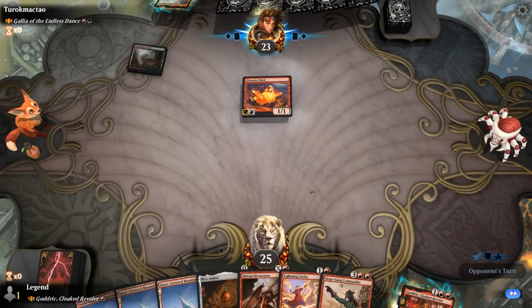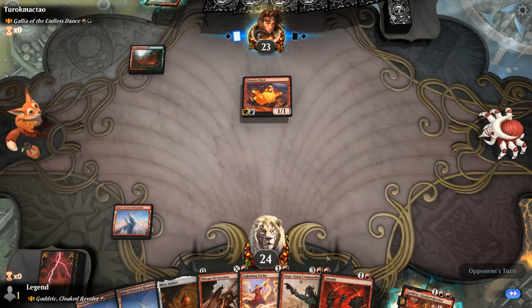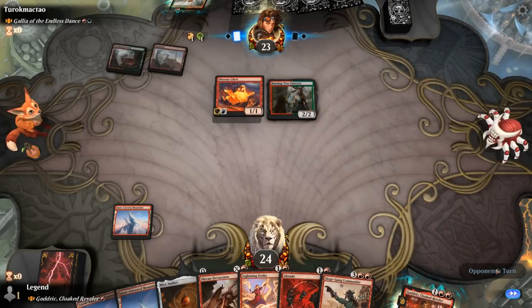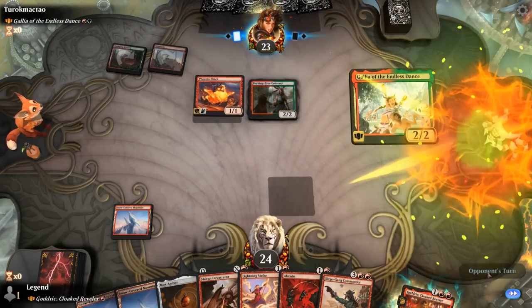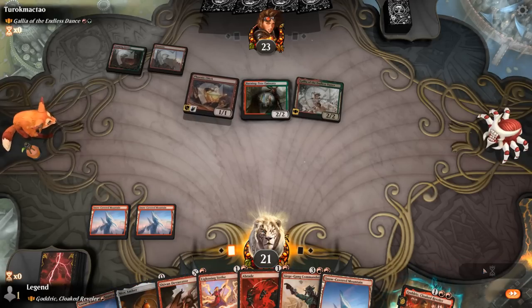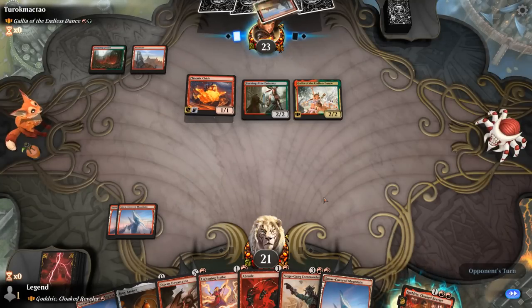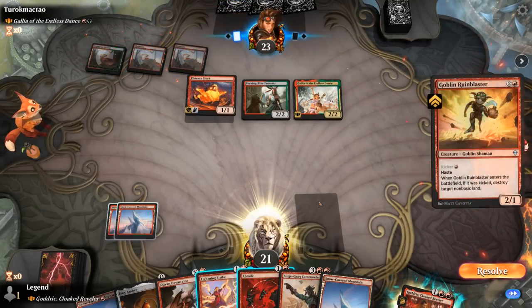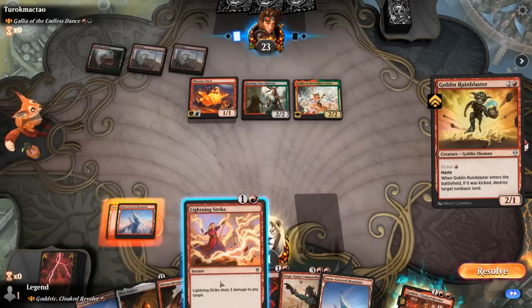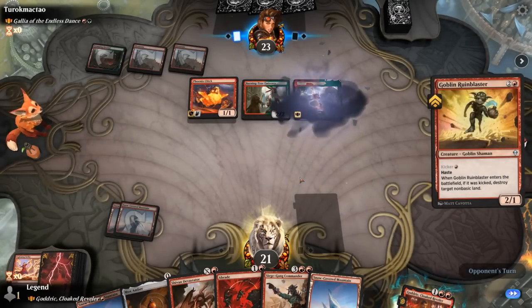Turn one Phoenix Chick. The opponent plays Burning Tree Emissary — a good one, letting them play another creature — which turns out to be Gallia. We use Lightning Strike to take out Gallia and keep Abrade for later, though we still take five damage.